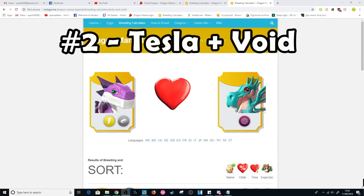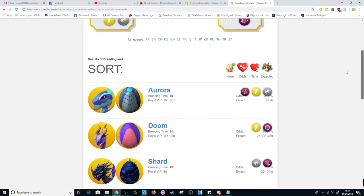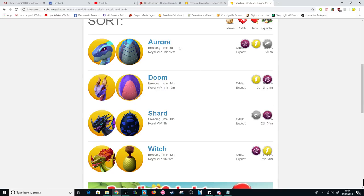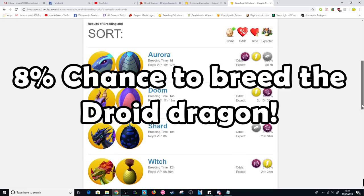The second combination I would suggest would be the Tesla plus Void Dragons. This combo also has four other possible outcomes, except their breeding times are very slightly longer on this one. But overall, both combinations are great and give you just under an 8% chance of breeding the Droid.